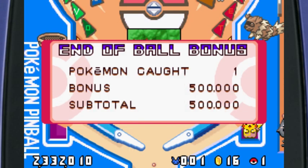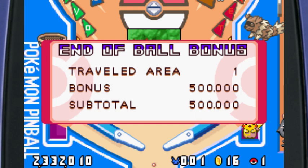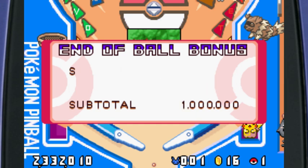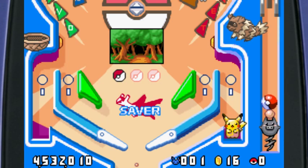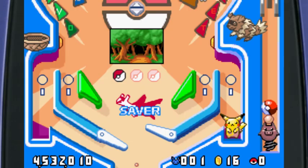We're actually not doing that bad — and I jinxed it. Just like last time, every single time I said we were doing good we would fail, and I did it again. I hate my life. Luckily we have another ball. What is this little thing's name? It's like something pig — it evolves into Grumpig. I have no idea what it's called, I might need to look this up.